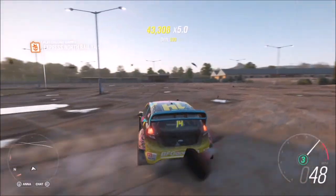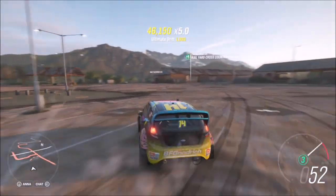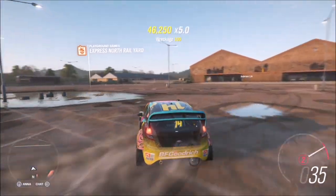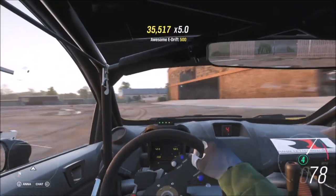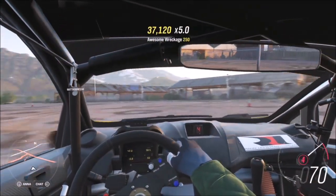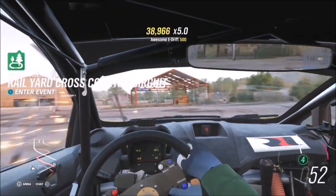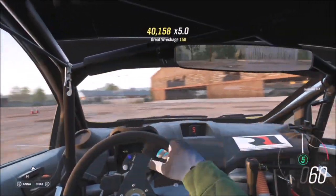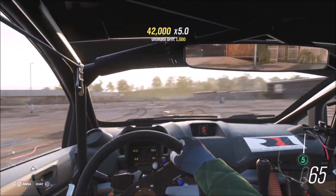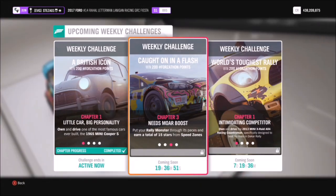You don't really need a tune on any of the rally monsters — especially this Fiesta, it's a cracking little car and definitely plenty powerful enough. I'd recommend using some of the normal Hoonigan cars — the Ken Block ones — as they'll do this sort of challenge very easily. Just do some massive donuts in a big open space and you'll have it done in about five to ten minutes. A nice easy first challenge.